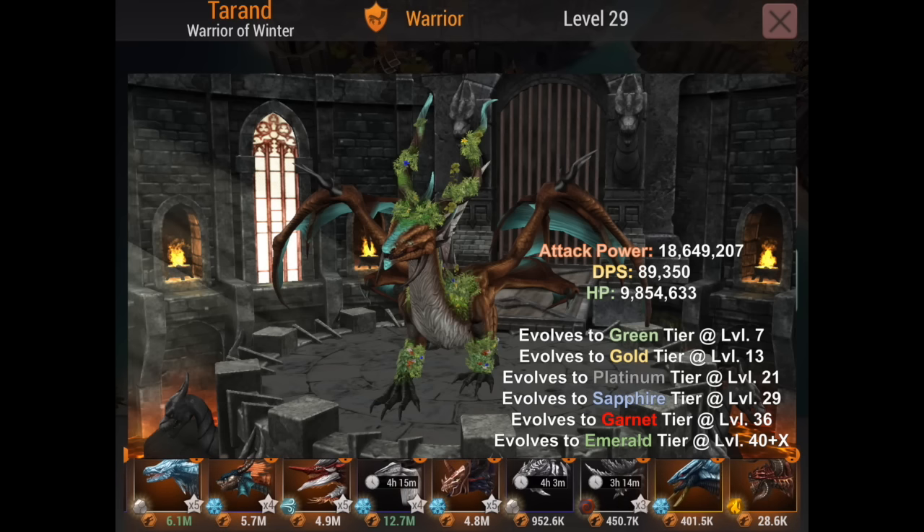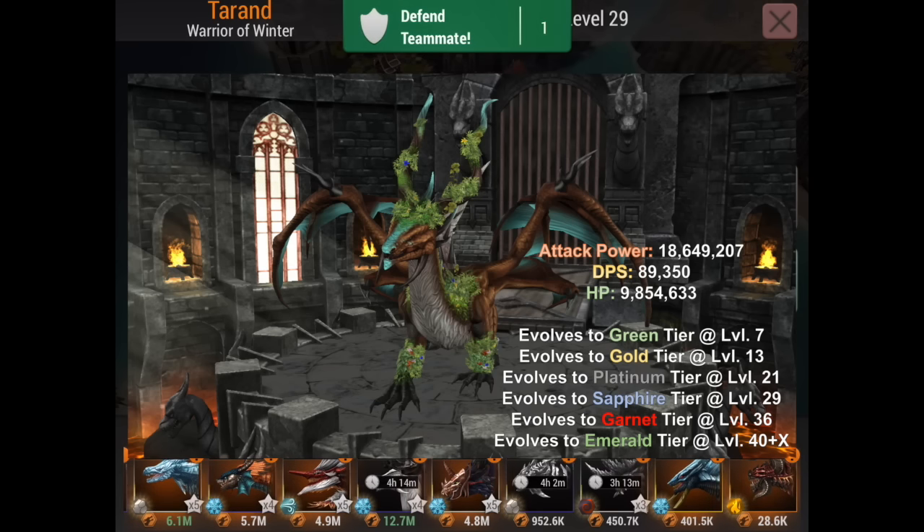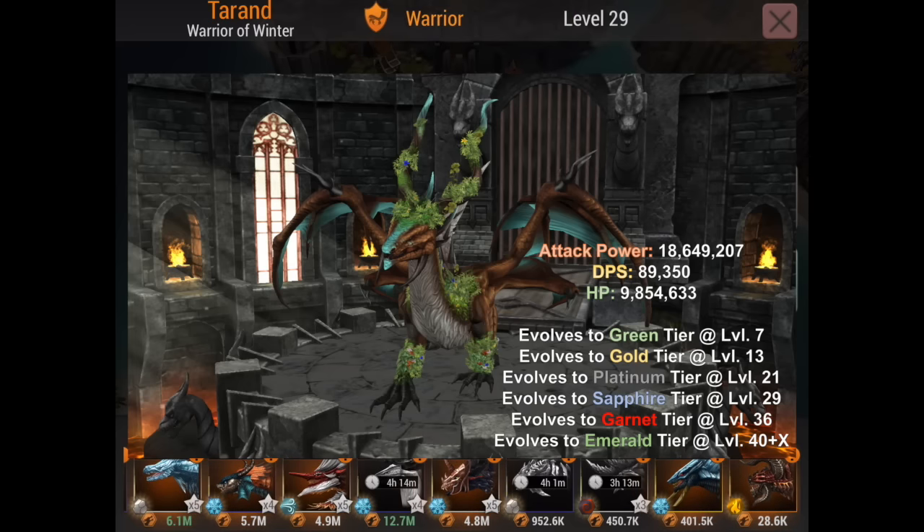Sage evolves at the same levels: level 7 into Green, level 13 into Gold, level 21 into Platinum, level 29 into Sapphire, level 36 into Garnet. We still don't know when he'll reach Emerald. His abilities include Explosive Shield, like Tyran — white spell, rage cost two — which he comes with at level one. He also has Thunderstorm, sort of a sorcerer spell, but we'll take it — we all love Thunderstorm — and he comes with it at level one, rage cost two.